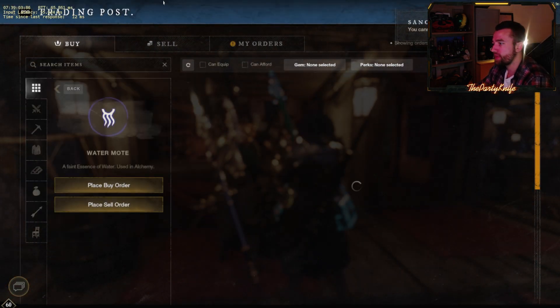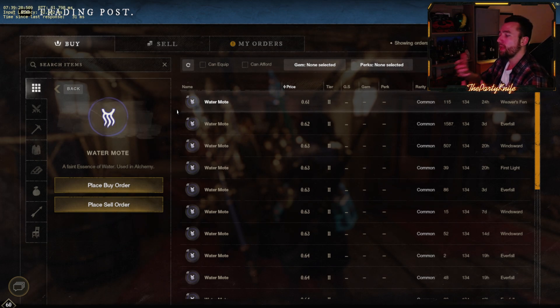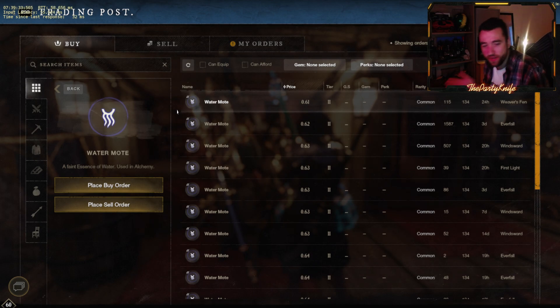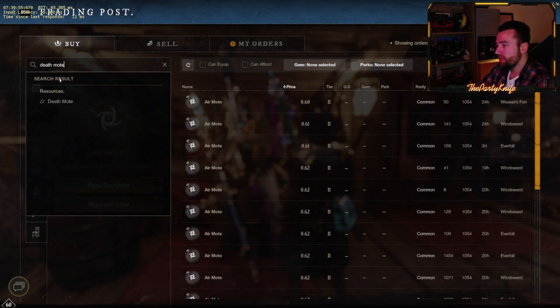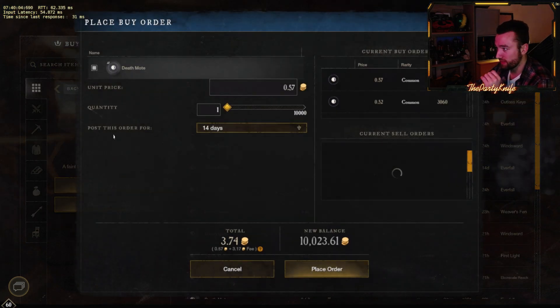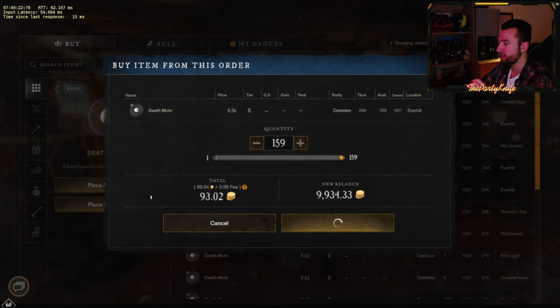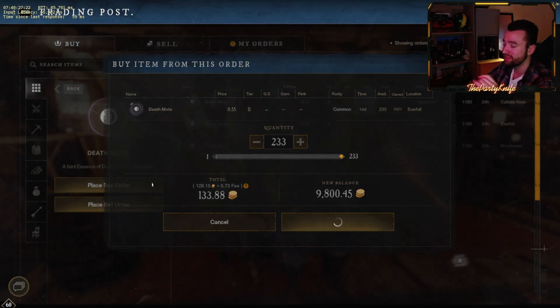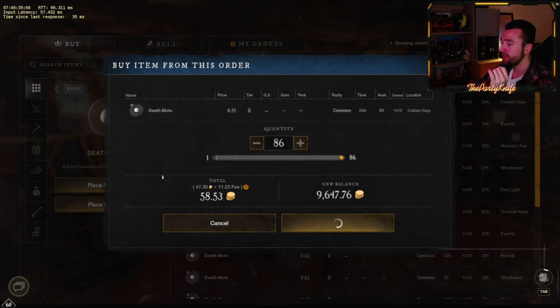It's a good idea to check out the market, especially all of the lesser-used moats. For example, death moats — although that's another one you don't want to focus on for Jewelcrafting purposes because it's usually significantly more expensive. But if I hadn't checked, I was close to actually putting in buy orders at 0.58, not realizing there's a bunch of listings for less than 0.58. So learn from that mistake I almost but didn't make — it's extremely important to check the numbers and buy all the cheapest stuff first.